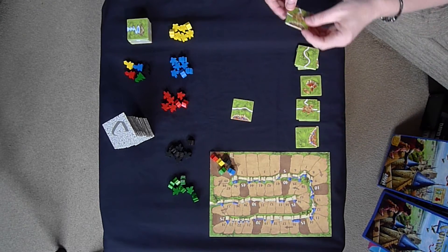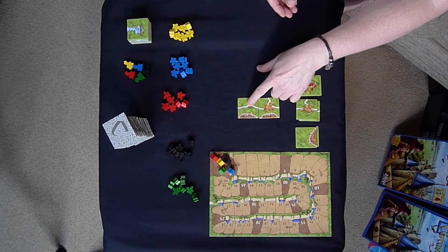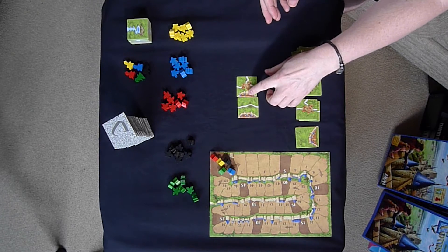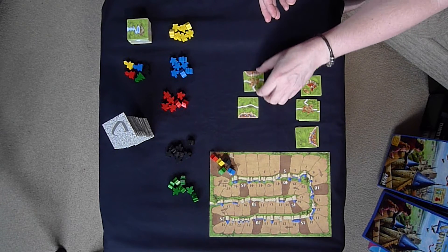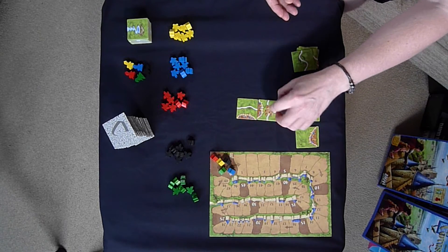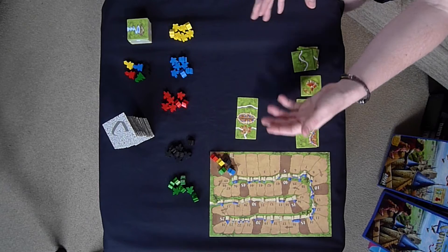It's as simple as that. For example, I could place this here because it's a road matching a road. I can also place it in other positions where roads match. I can't place it where there's a city next to a field, and I can't put a road down going nowhere. I also can't put a city next to a road, but I can put a city next to a city — albeit that would be a very small city. Any legal move is that you're expanding the illustration.